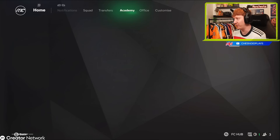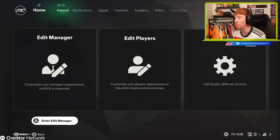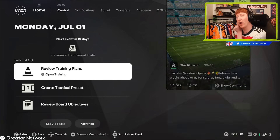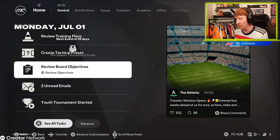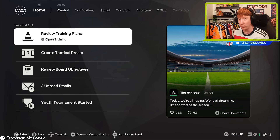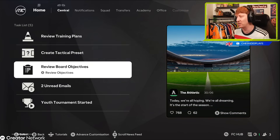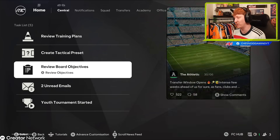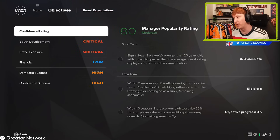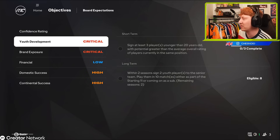The youth academy side of things sorted, the office is basically the same - just laid out differently. This is new however: the central hub where you have your task list. Basically letting you know things that are outstanding for you to do - you don't have to do them, but you can. When you first start a save you want to look through the training plans and make sure everyone is set to grow the right way.